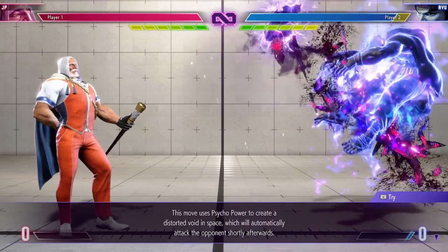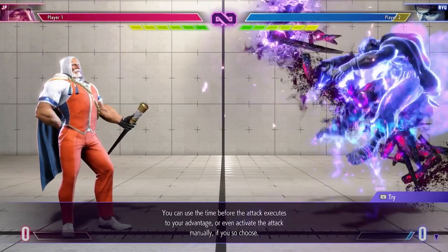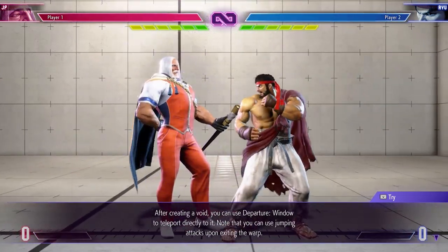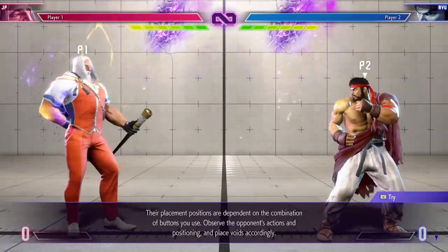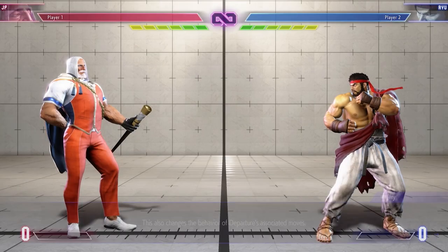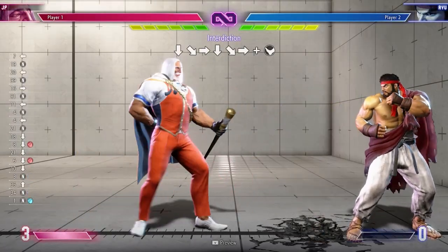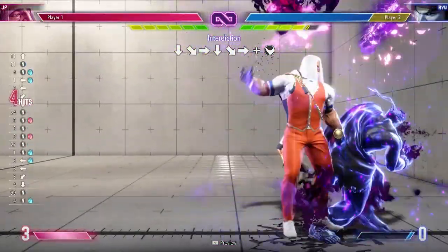The next move is Departure, his quarter circle back punch series. JP creates a web of Psycho Power on the screen, which will automatically launch an attack after a set period of time. You can also choose to instead teleport into the location of the web, or you can set off the web's attack early for combos. The EX version is very unique — the button combination determines the placement of the psycho webs, and you can teleport twice, have the webs attack twice, or any combination based on how you would like to mix up the opponent. In this combo example, I show you how flexible the psycho webs really can be, by integrating two webs into one combo and utilizing them to really extend my damage.